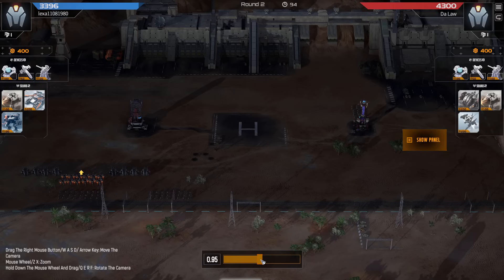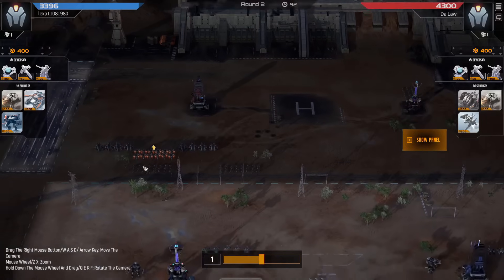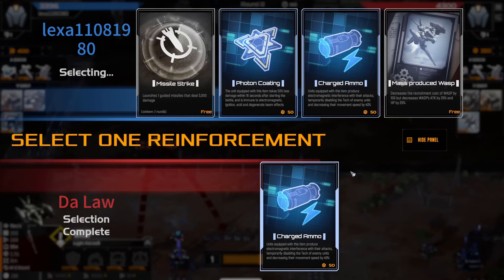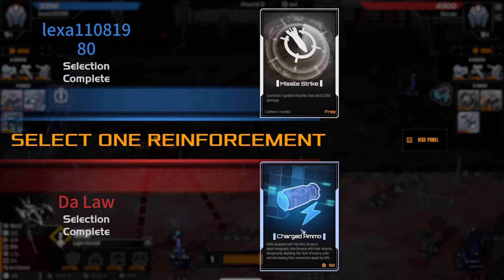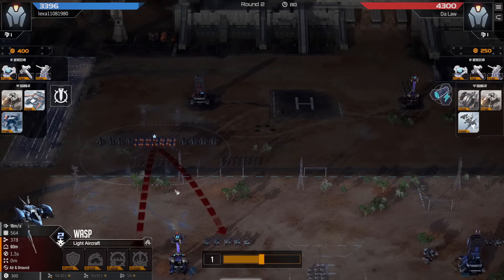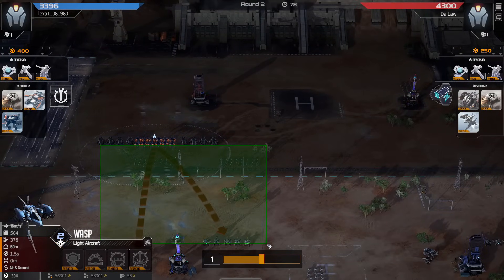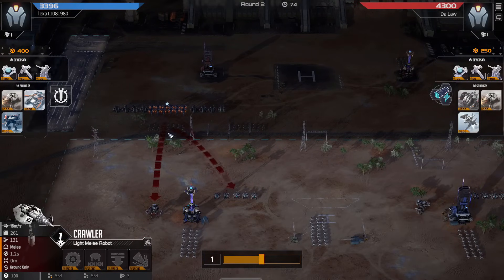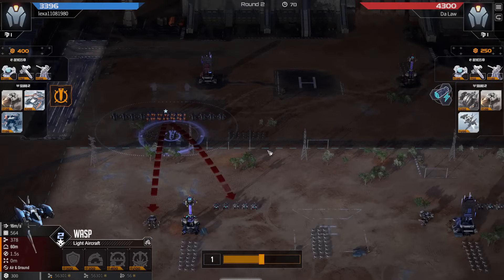Let's see if red has more plans for these wasps or if it's just a one-round kind of free win. Touch ammo for red and missile strike for blue — well, missile strike is going to be very good here against red. Will probably take down the crawlers and these wasps.